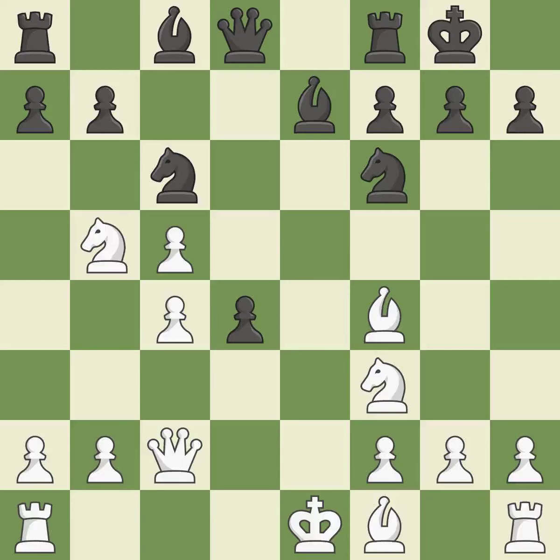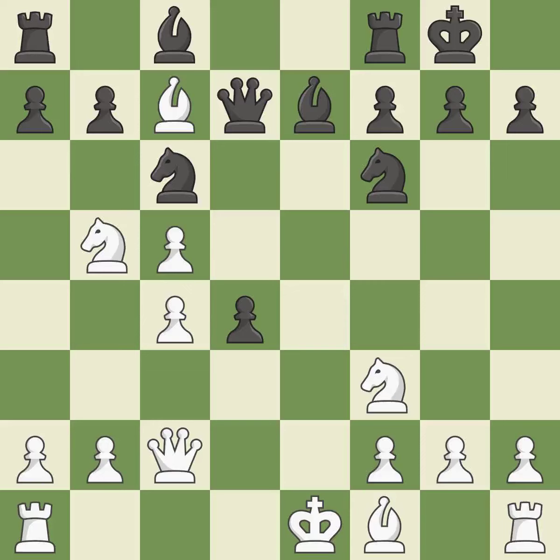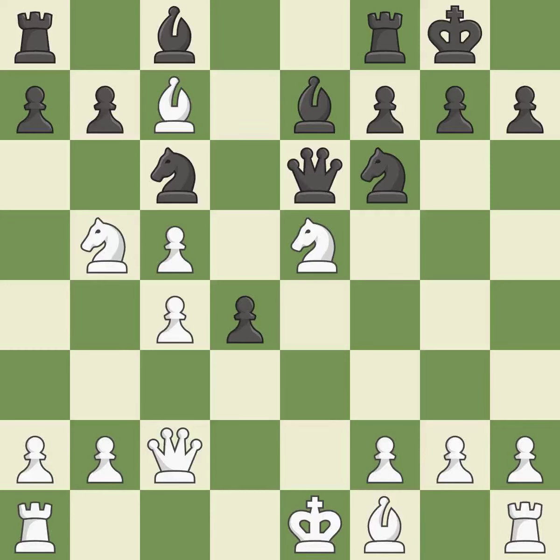Castling kingside tends to be safer because the king is further from the center. This is the only good move — it prevents the opponent from being able to fork pieces. The game was almost evenly matched, but white is now worse. This develops a queen off its starting square, getting it into the action and threatening to win a knight. However, this enables the adversary to attach a knight to the king — it is incorrect. This pins a knight to the king, threatening to win a knight.